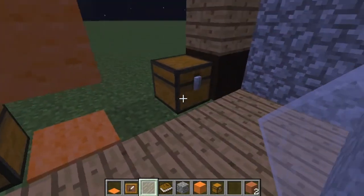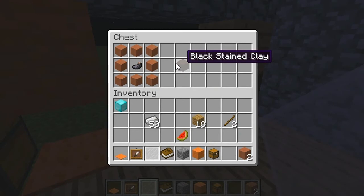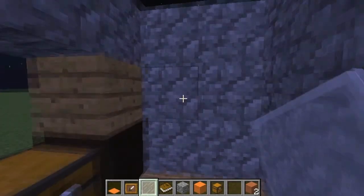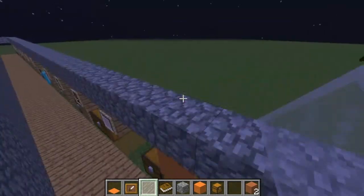If you put 2 bits of wool together you actually get carpet, as you can see down here — I went with orange there randomly. And finally we've got the stained hardened clay, and you can use any different dye for that — I've just got all black here. So I hope you have enjoyed.